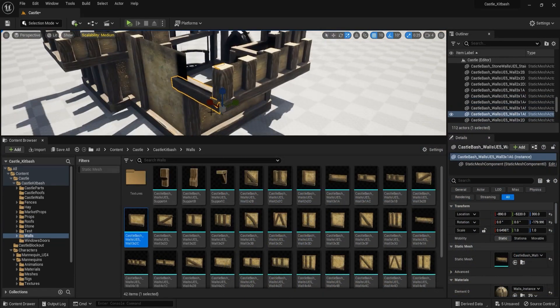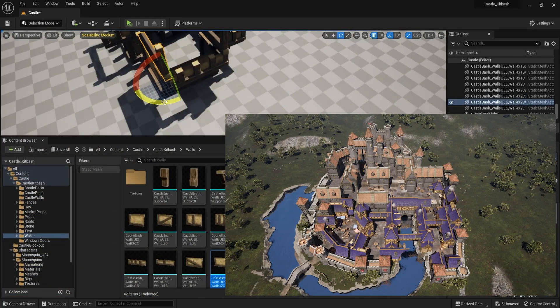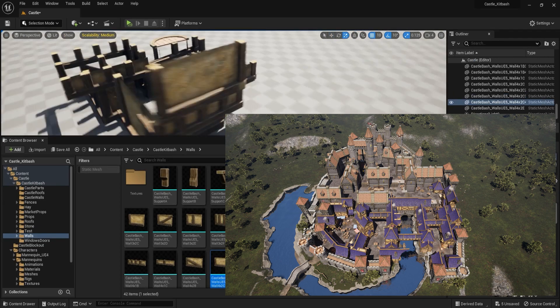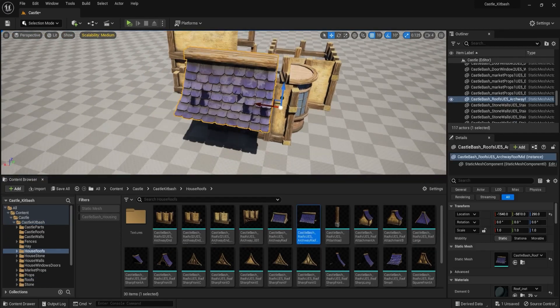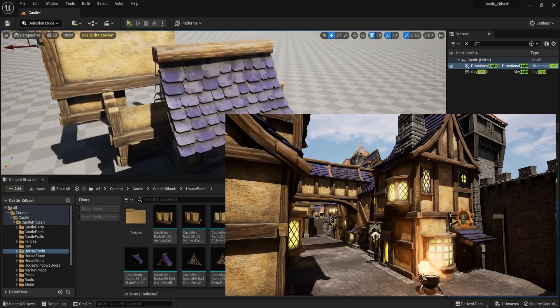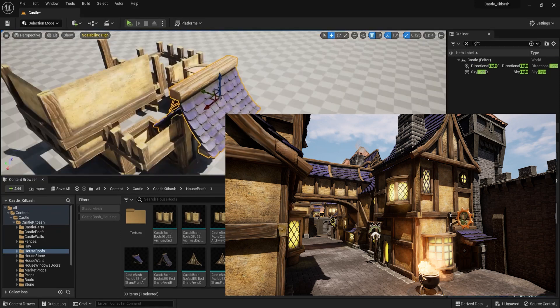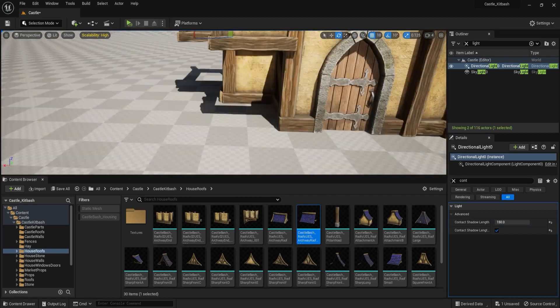But it's not just the size of our pack that sets it apart — it's also the unique and diverse elements that it includes. There's nothing quite like it available on the market, making it a must-have for any game developer or animator looking to add high quality, unique assets to their projects. The pack offers everything from market stalls, wagons, food, crates, and barrels to help you create unique and diverse environments.